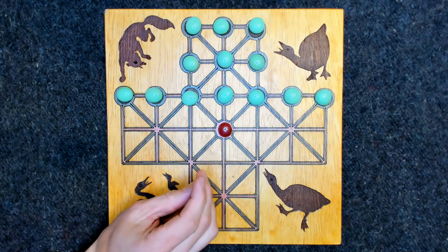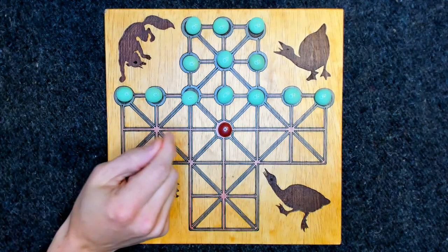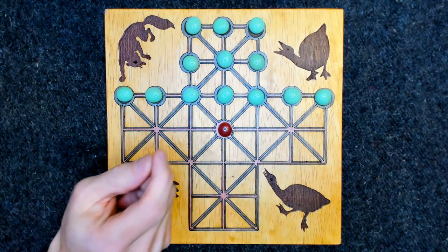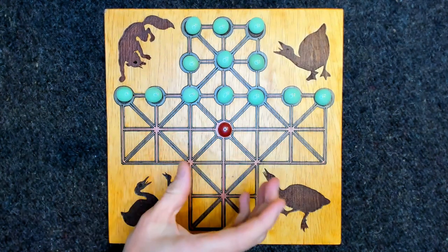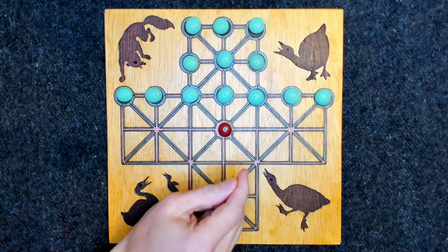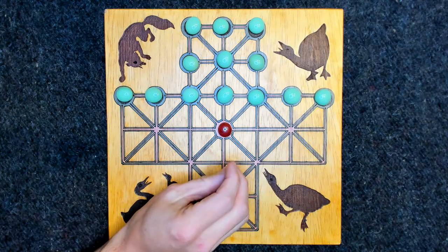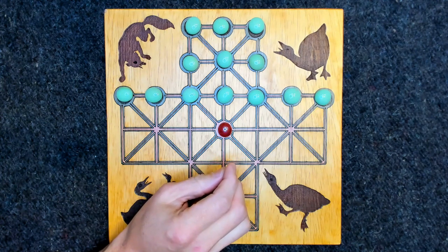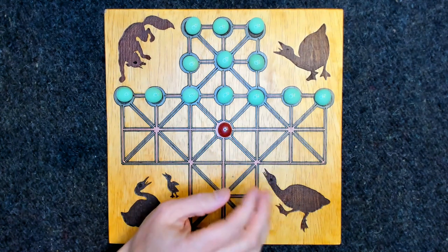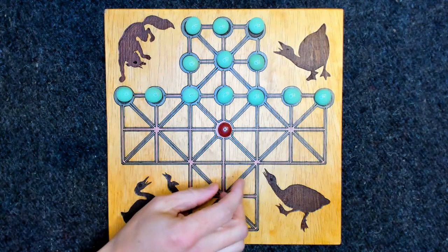The two sides have different objectives. The objective of the geese — the green pieces — is to completely surround the fox such that it can't move any longer, essentially trapping it so the geese can peck the fox to death. However, the objective of the fox is to eat as many geese as possible to the point that they can no longer capture the fox. Surrounding the fox might seem easy — you can just surround it on all sides so it can't move.